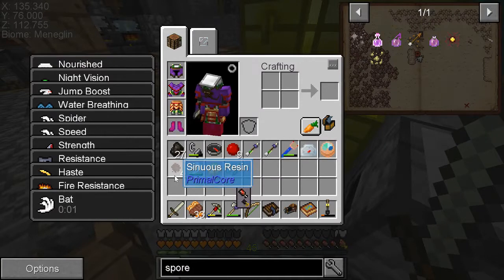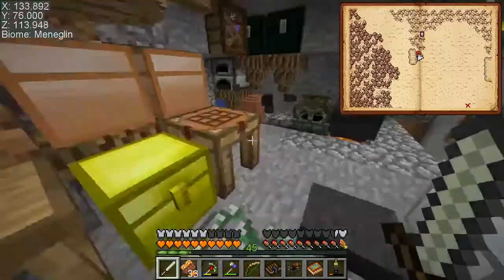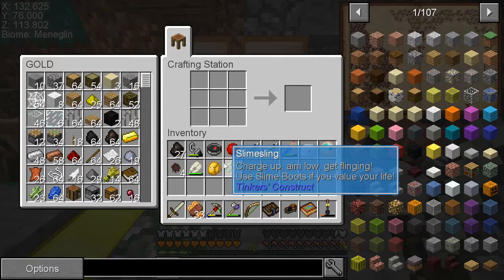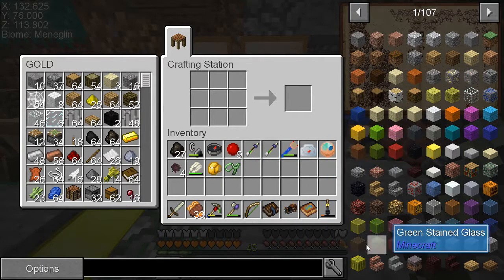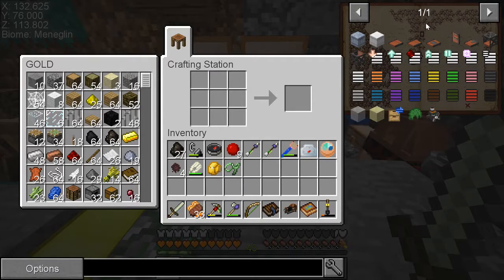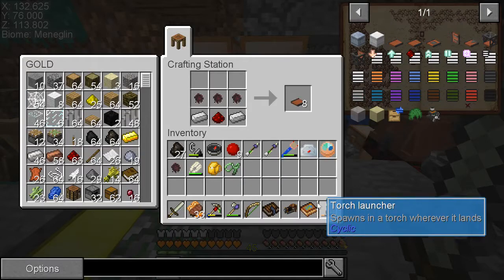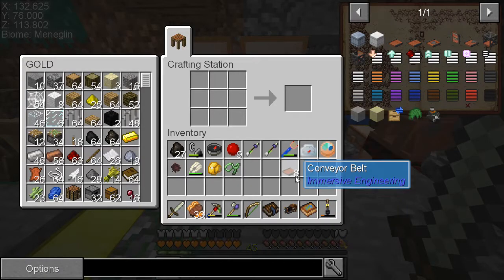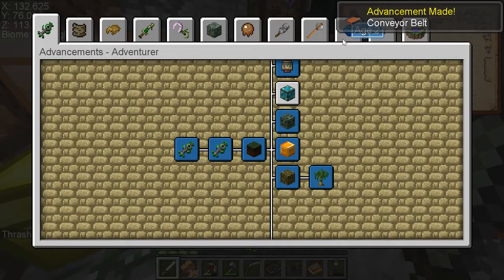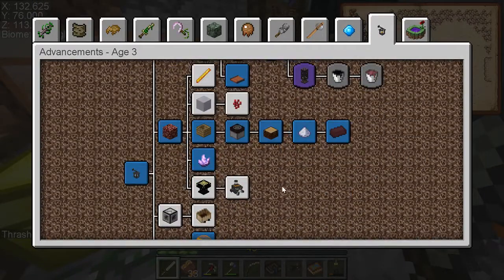This resin is what I need. I don't know if I'm going to have a good supply of it — there's not very much in the Nether because it only grows near lava lakes and it seems to be mostly the other weed. But now we can make the conveyor belt — eight of them at least. We got the conveyor belt, and I didn't know there was an advancement for that.